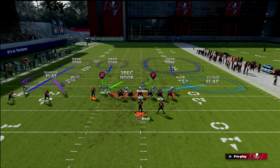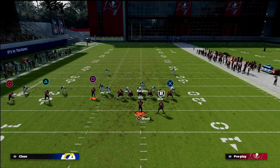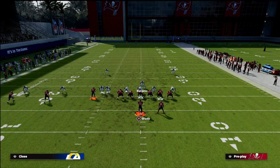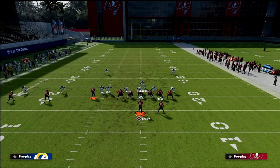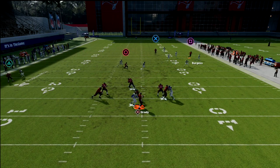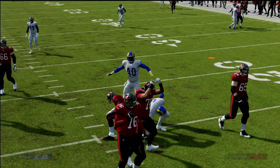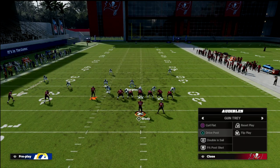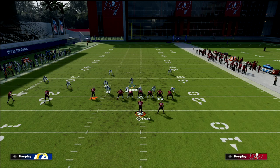Now we've got perfect coverage on the tight end — but not just good coverage on the tight end. We actually have press man coverage on the crosser, which is one of the best ways to play defense this year, and we have a user available to help out. Look at how this works: the three-rec lurked the in route, and we're lurking on the guy carrying the crosser.